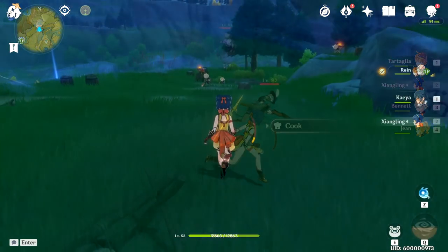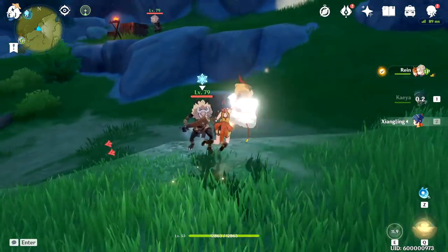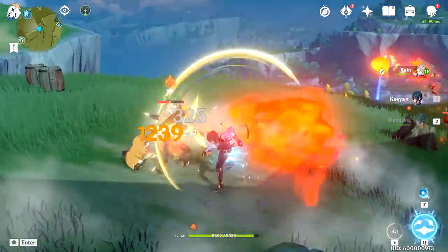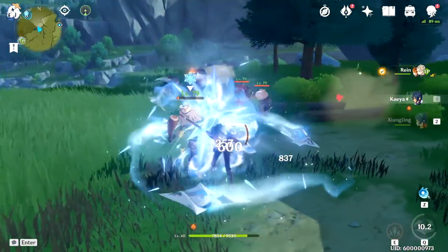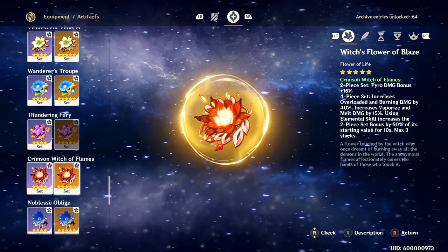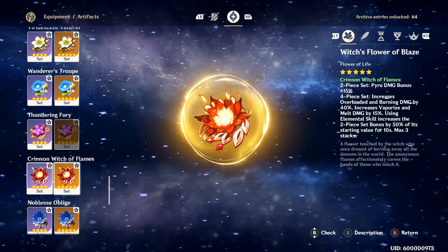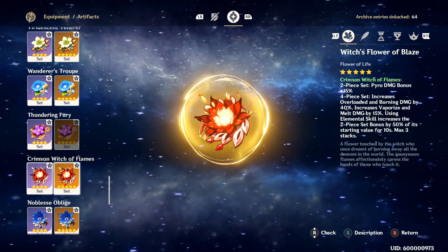Now that we've talked about Xiangling's DPS optimization, we can look at two builds for Xiangling — and a third build video is coming out really soon, so stay tuned. Xiangling has a couple different ways you can run her as far as artifacts go. Some people like running her as a burst support, and others like running her as a physical DPS, so we're going to talk about both. For support, because Xiangling's able to put out so much pyro damage, and since Cryo and Hydro have become increasingly more common, I think it's best to build her with the 4-piece Crimson Witch, since it gives a 15% pyro bonus with another 50% bonus after using her elemental skill.